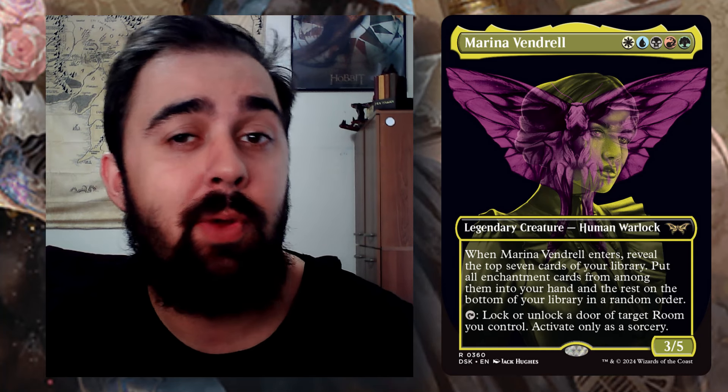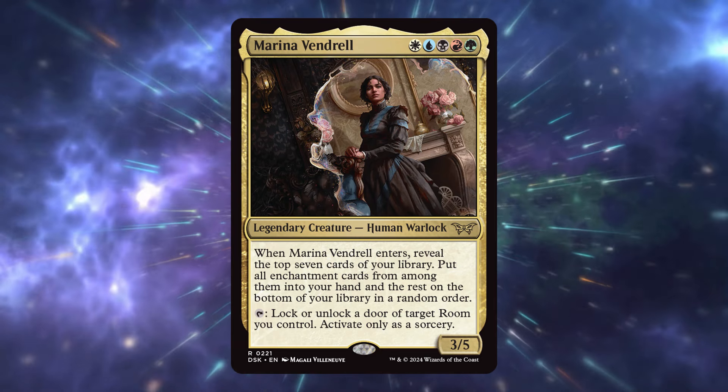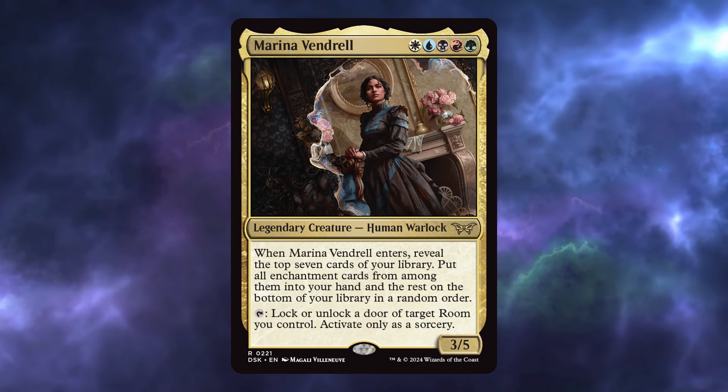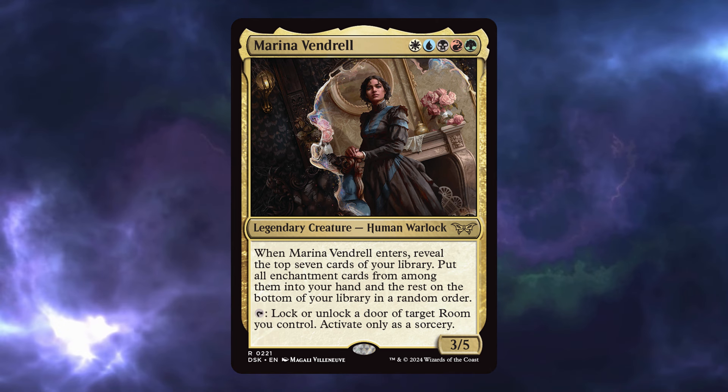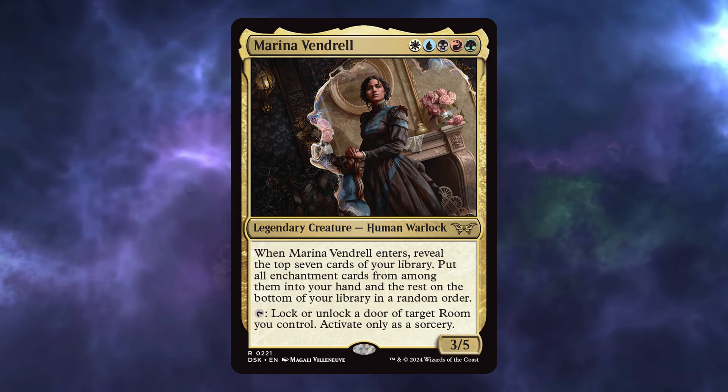Let's read what she does: for four-color mana when she enters, reveal the top seven cards of your library, put all enchantment cards from among them into your hand, and the rest on the bottom of your library in a random order. She also has a tap ability — lock or unlock a door of target room you control, activate only as a sorcery. She is a 3/5.